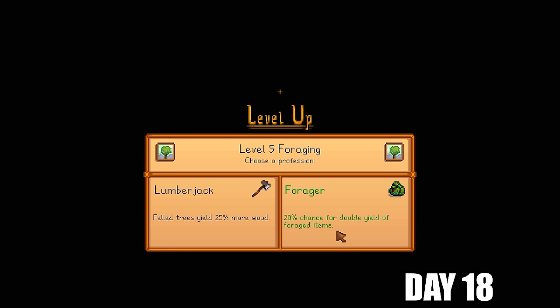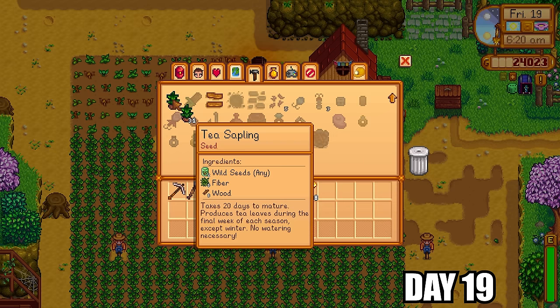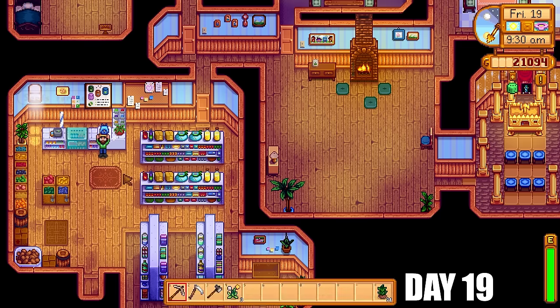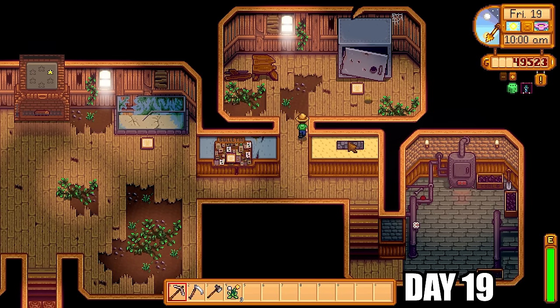At foraging level 5 I chose between Lumberjack (25% more wood) and Forager (20% chance for double yield of foraged items). I went with Forager since I'm focusing on tea saplings. I just got the tea sapling recipe in the mail. I used up all my resources to make 71 tea saplings in total — that's roughly 35,000 gold. I then got the deluxe backpack, unlocking all inventory slots, and after selling the tea saplings I was up to 49,000 gold.